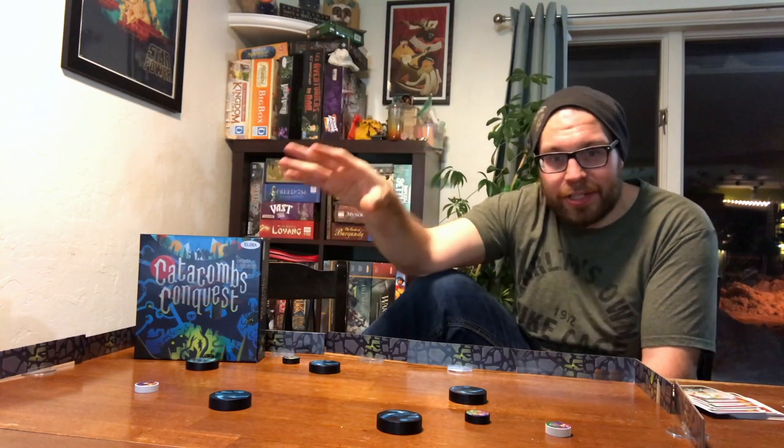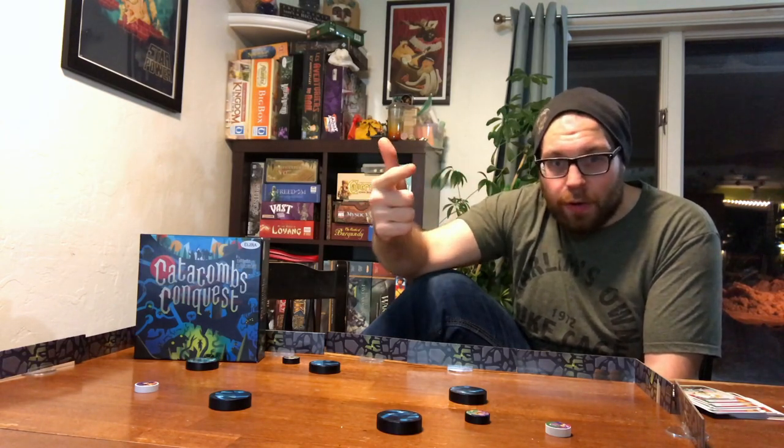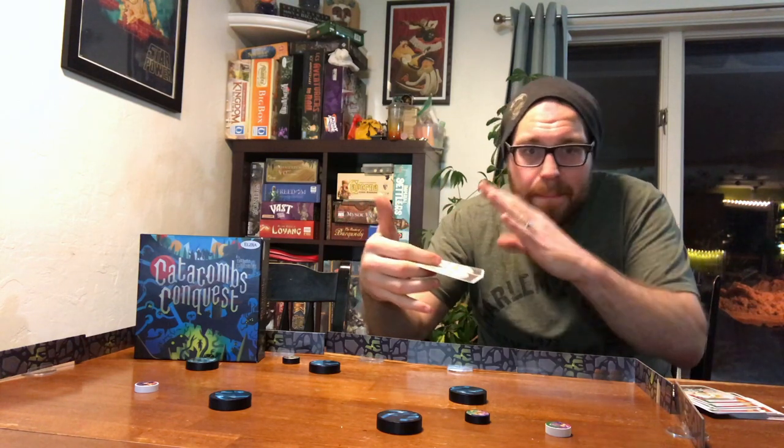Don't let my enthusiasm fool you. There are some concessions made in order to distill Catacombs into a tight little package that takes about 20 minutes to play. First off, the decks of cards for both the sword and skull side are identical — for every card on one side, there's a mirror on the other with just different characters on it. While I get that this fits the more strategic nature of the game, it feels like it removes some identity from either side, and I wish a few concessions could give it a little more flavor. Regarding those cards, each deck consists of 27 cards and each is unique, though some cards definitely feel more powerful than others. Because they're mirrored on either side, it's fair.